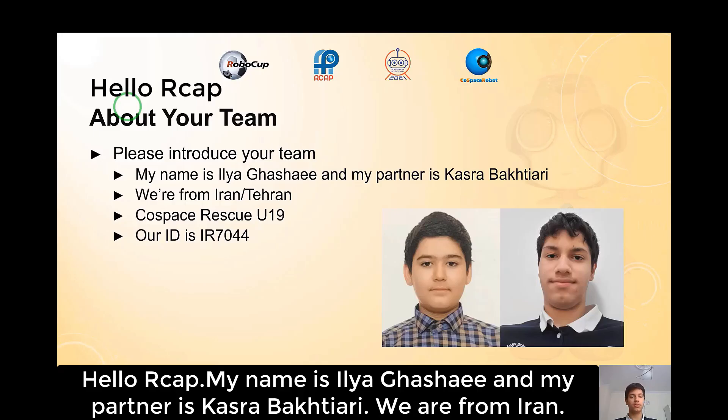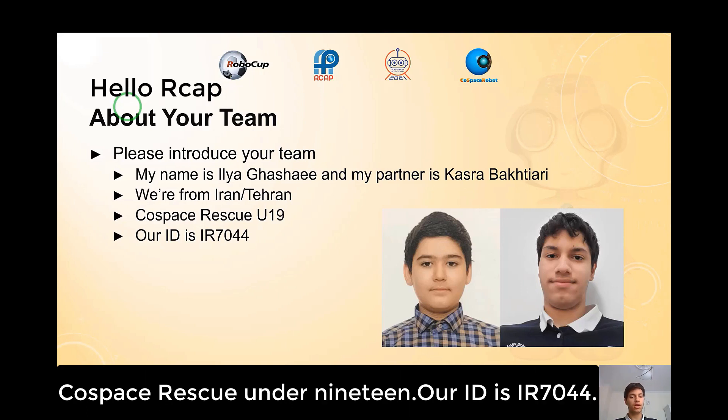Hello R-CAP, my name is Elia Qashoy and my partner is Kasro Bakhtiyari. We are from Iran, Tehran, QuestBest Rescue Under 19. Our ID is IR7044.